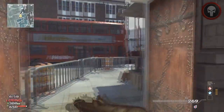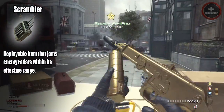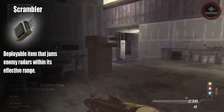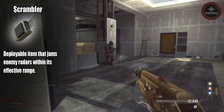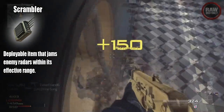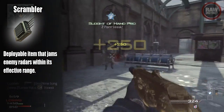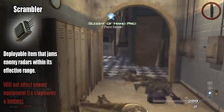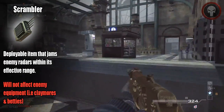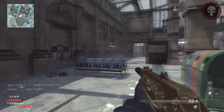To give you a quick overview of what Scrambler actually does — it's a deployable item that jams the enemy's radar within an effective range. The range is around 5 to 7 meters wide, while the portable radar we broke down last week was around 25 to 30 meters wide. This is totally different from the jammer in Black Ops, because this does not affect enemy claymores or Bettys. That's a downside, but there are a lot more uses for it.